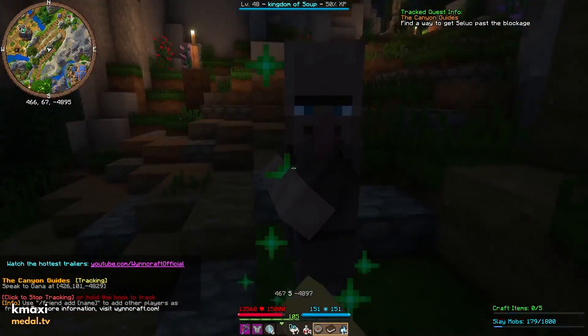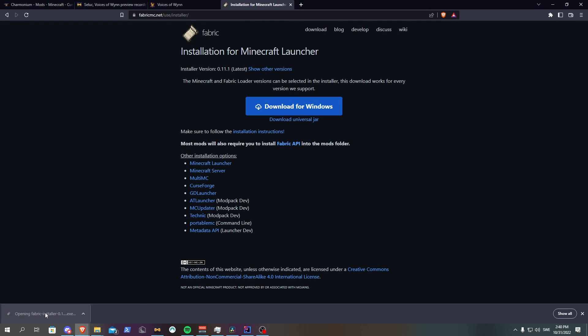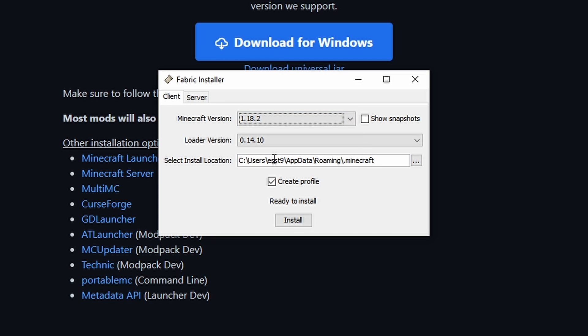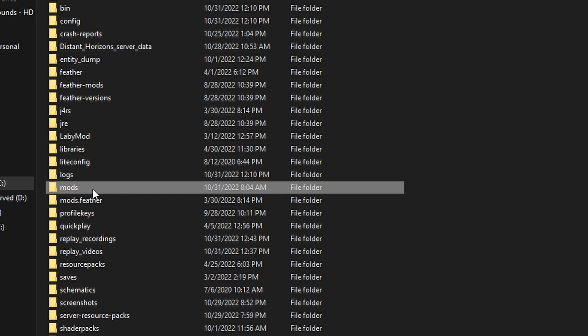To get Windhills for 1.18.2, you first need to download the Fabric Installer. Once downloaded, open it and choose Client and Minecraft version 1.18.2, and click Install. Now, under %appdata%/.minecraft, you should have a mods folder. This is where you are going to put all of your mods.